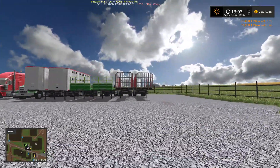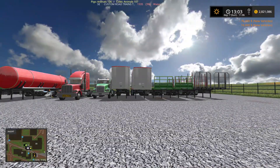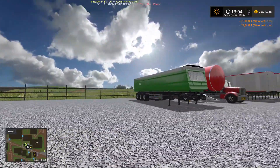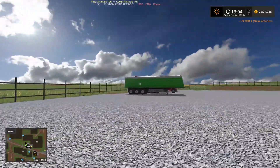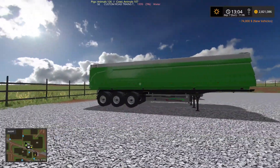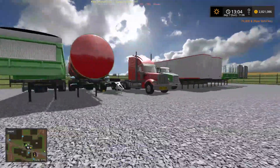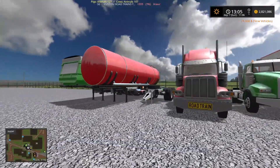So you've got your logging, your flatbed, your animal transport, your tanker, and your bulk transport. This is what they look like — generic, just like this. The tanker is the same; it's kind of plain Jane looking like that.